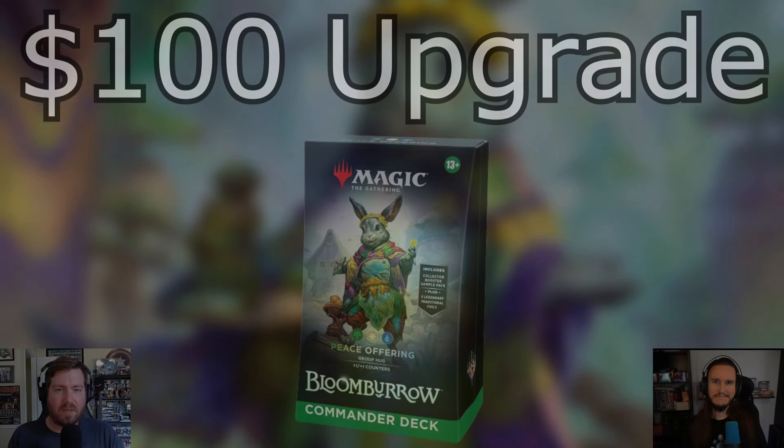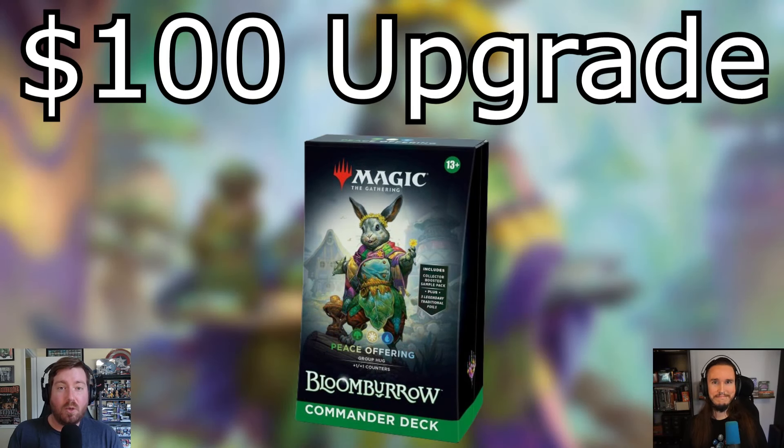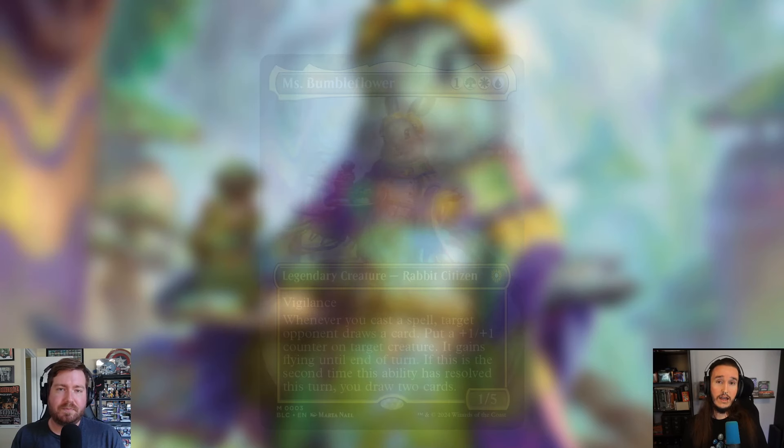Hey, what's up guys, welcome back to Guys at Magic. This is Hunter and Shane. We are back doing another pre-con upgrade to the Bloomburrow pre-con decks. This is the $100 upgrade to Peace Offering. Shane had the opportunity to upgrade the group hug style deck. This is the face commander, Miss Bumble Flower. If you want to see this deck upgraded with Mr. Foxglove, check the description for our Patreon.